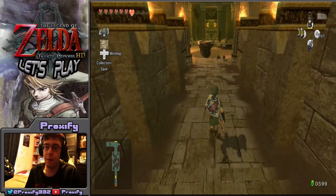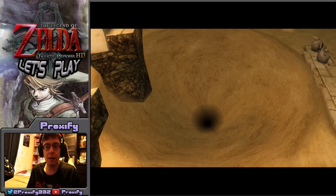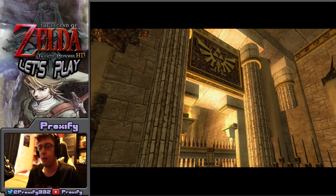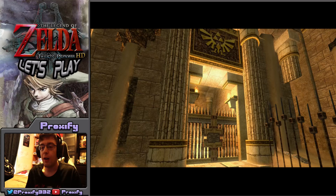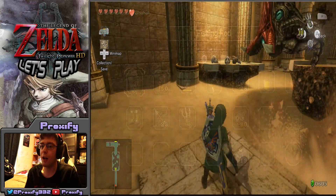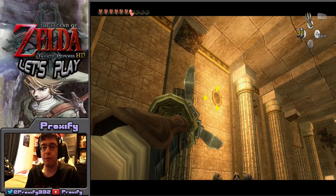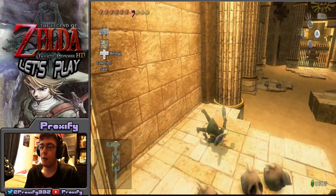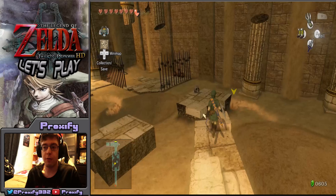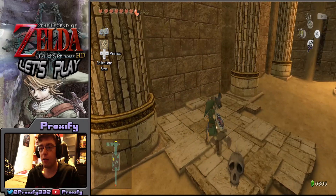Okay, so here we are at the very beginning of the Arbiter Grounds. Since there is a lot of sand over here, we're going to run into some quicksand as well — just lovely. Remember the clawshot we got? That's going to come in somewhat handy for what's about to happen. There are also some annoying creatures that like to show up from the quicksand, so just be on the lookout. You can actually get some hearts from some of these different skull heads if you need to recover health.